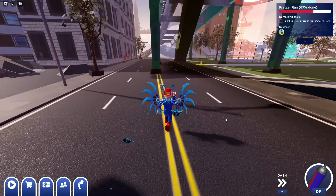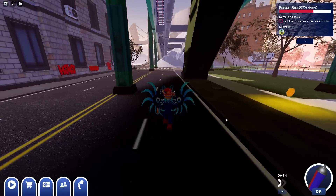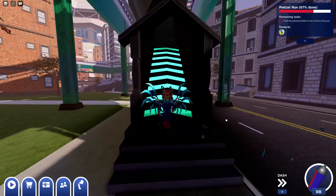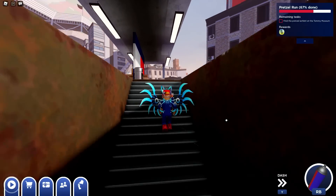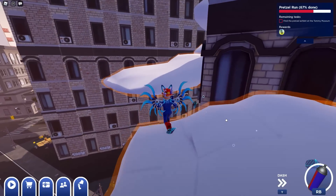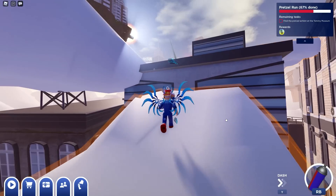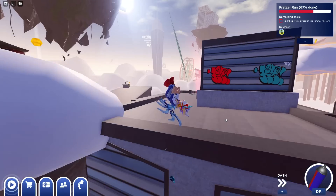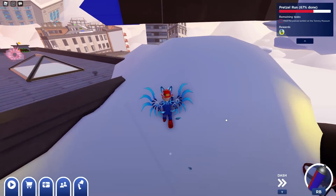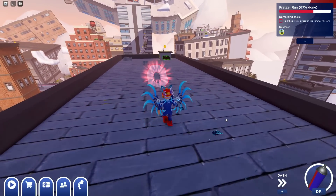Now all we have to do is find the last pretzel to get the last emote. Follow the direction I'm going — I wouldn't reset because I think you're close enough to these stairs. Turn around, go up these stairs, and then from here take a right. You'll see clouds up there. If you got the foam hand thing up there, you've already been in this direction. We're not going up the building on the right — take a left and follow where these clouds take us. Use your double jumping and dash abilities, and watch where I'm going in the rest of this video.